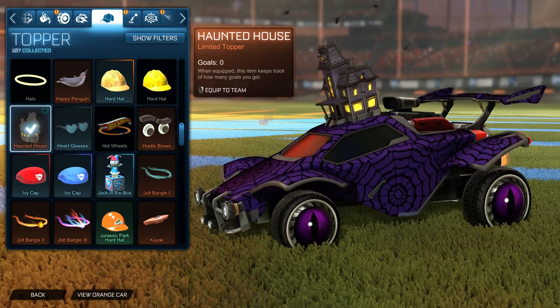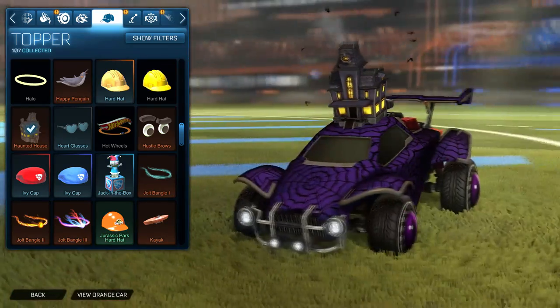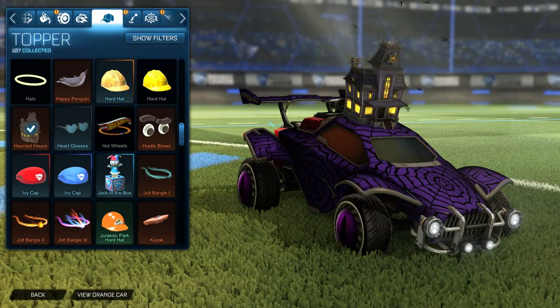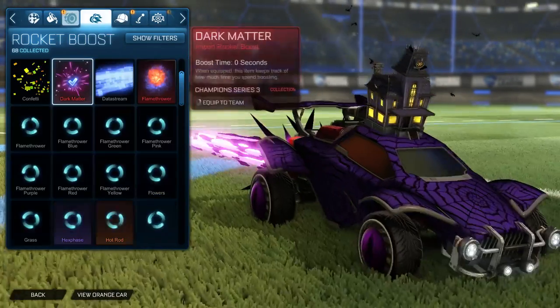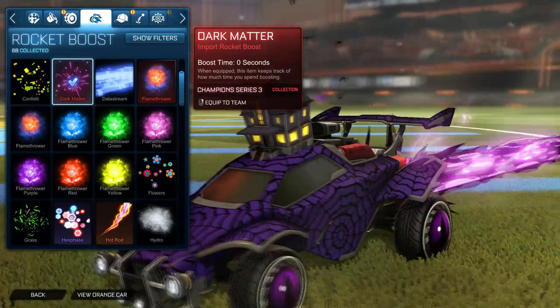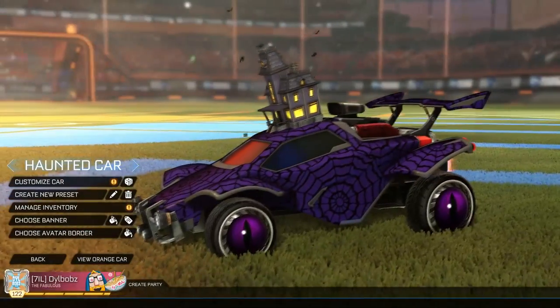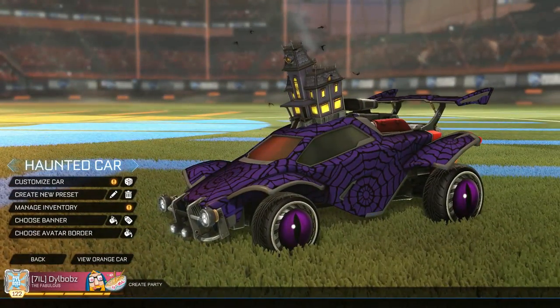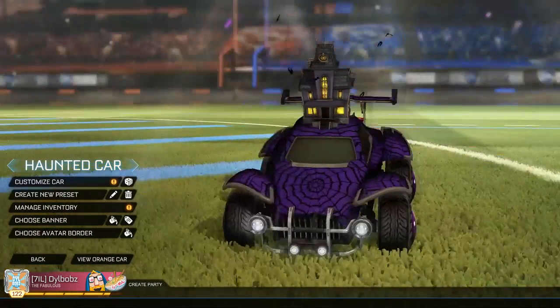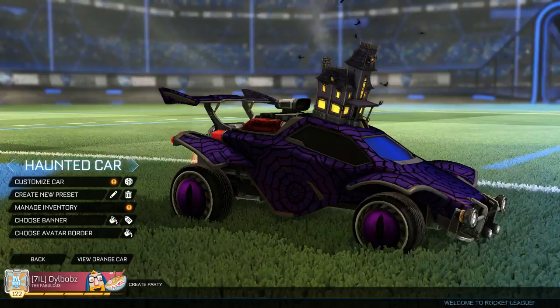The topper used here is also a limited topper from the event shop which you can buy with candy corn — it's the Haunted House topper. It has these bats flying around the top, looks quite spooky and sets the theme. For the boost we're going to use Dark Matter boost, which is an import rocket boost. For the wheels we're going to use purple Grimocan wheels painted purple — they look really cool with this eye staring you down. It's all around a Halloween themed car, the purple and black theme really does remind you of Halloween.